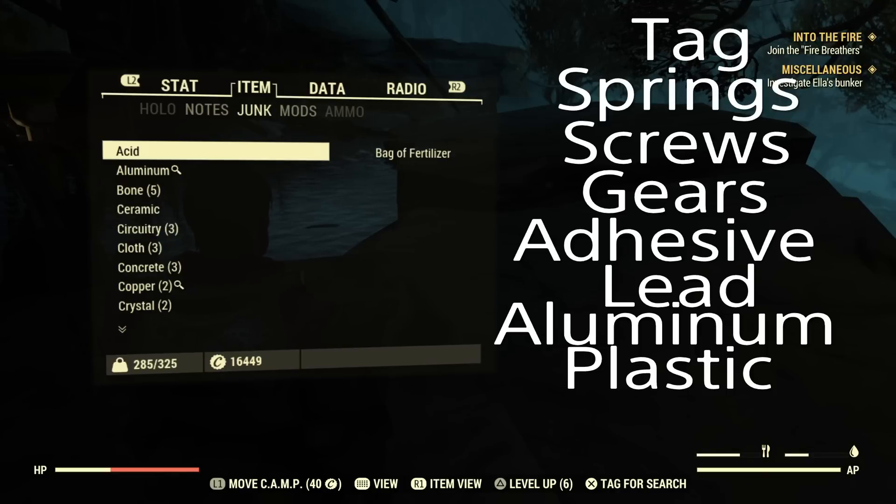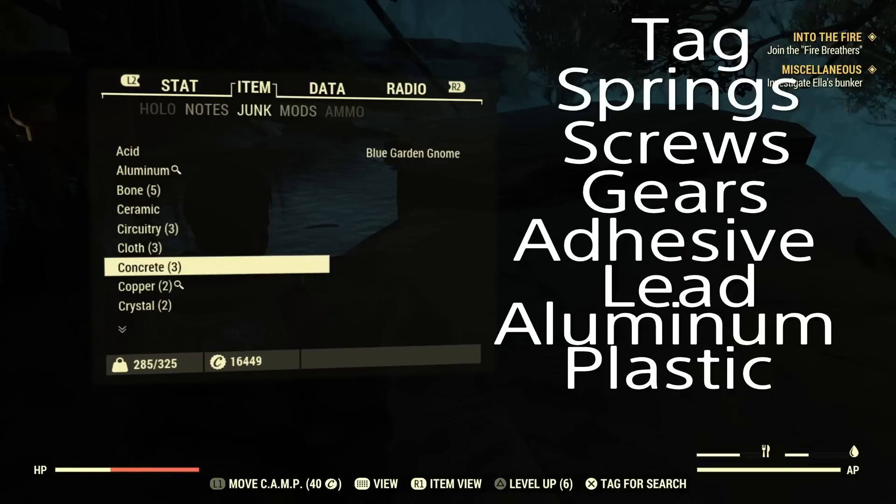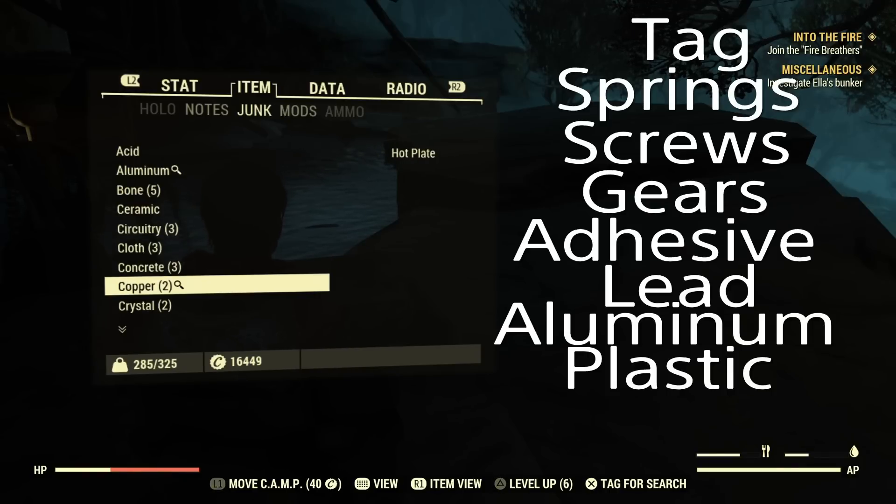Lead is used to make bullets — if you're a ranged character you're going to need a lot of lead, so you want that tagged at all times. Adhesive is used in pretty much everything. Screws, gears, and springs are used in everything. Plastic and aluminum are used a lot. Copper is also used in a lot of things and is kind of rare to find, so I recommend you tag that too.